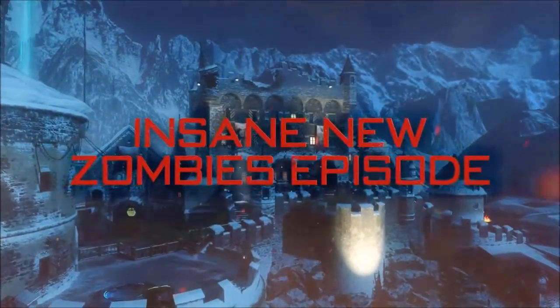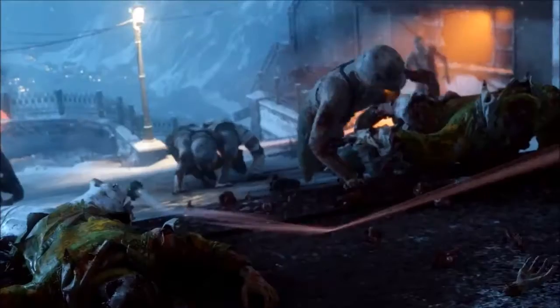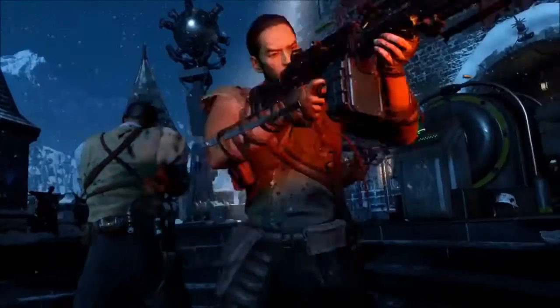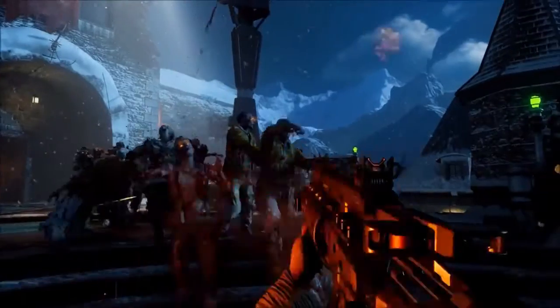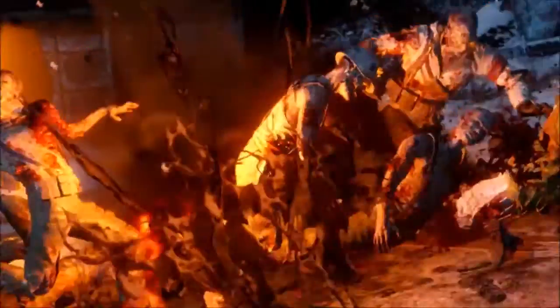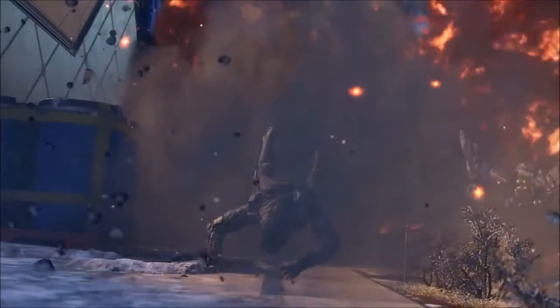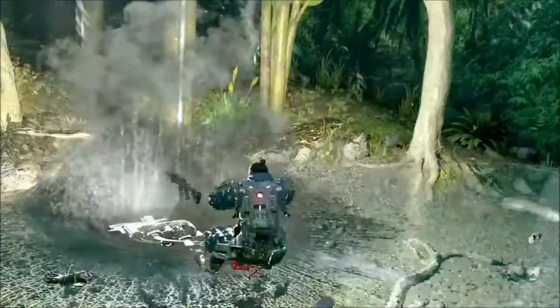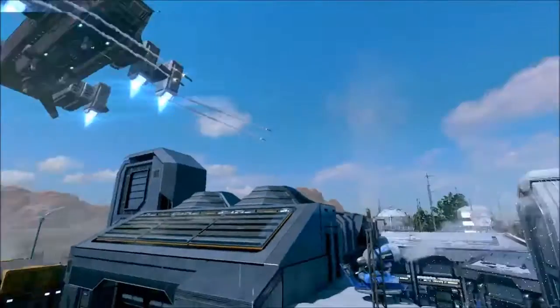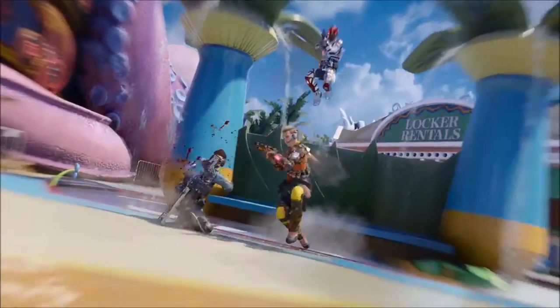Finally we have the most anticipated zombies map, Der Eisendrache. As you can see from the trailer, there are actually dogs in the map. There are so many elements from different zombies maps in the past — we have the Panzer from Black Ops 2, we have the dragons that you feed on the walls from Mob of the Dead, and we also have hellhounds from previous zombies maps. This map is looking pretty good overall and I can't wait for the DLC.